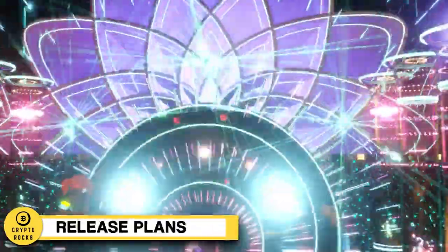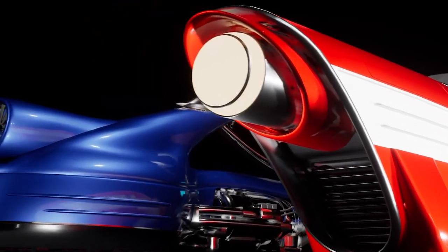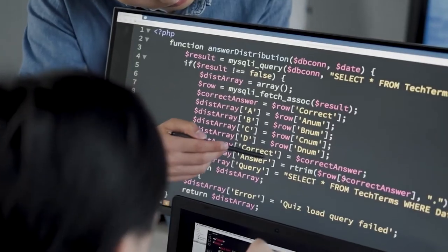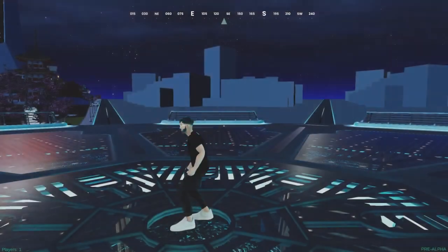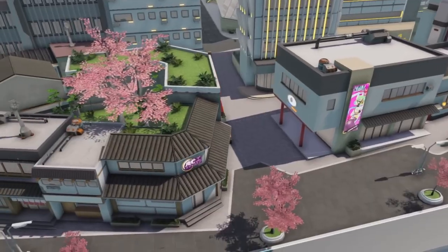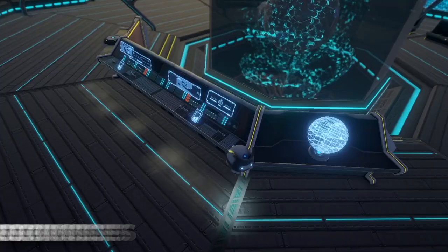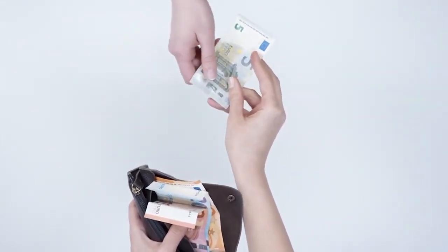Release plans. Cornucopias is set to be released this year and promises to deliver an experience unlike any other. It will be developed by a team of experienced game developers and includes elements of both traditional gaming and blockchain-based technology. Players are able to explore unique environments, build and customize their own characters, and interact with other players in real-time. Cornucopias also allows players to earn rewards in the form of virtual currency, which can be used to purchase items, services, and other features within the game. Players can also trade their virtual currency for real-world money.